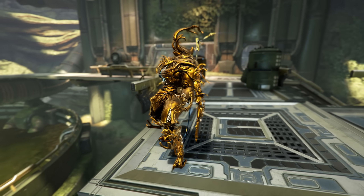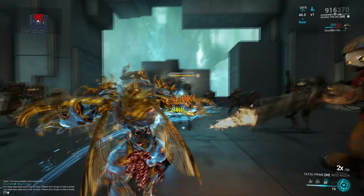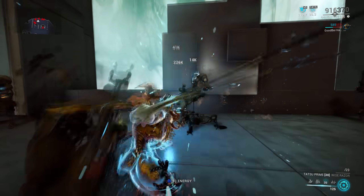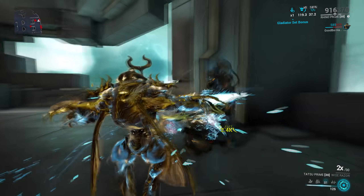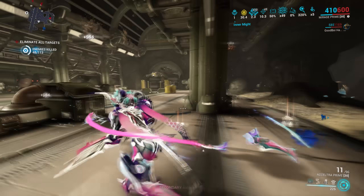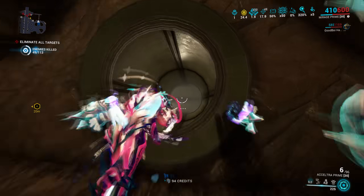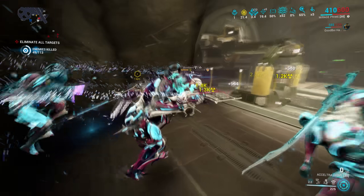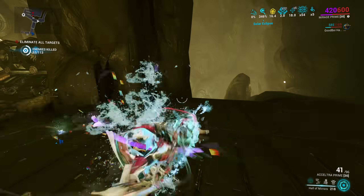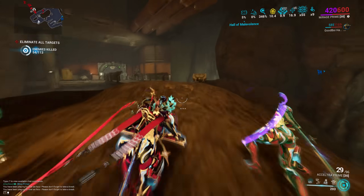One thing to note: exalted weapons are indeed weapons, so they are affected by Eclipse. Also, since Roar provides universal faction damage, it's really good for damage-over-time builds like Slash, Heat, Electricity, Gas, and Toxin, because it double dips in the damage calculation, whereas the damage bonus from Eclipse is only applied once. So don't just default to Eclipse whenever you want more damage. Think about it: do you want easy-to-upkeep weapon damage that fluctuates between amazing and not so amazing? Go for Eclipse. If you want reliable, lesser universal faction damage that works on everything, go for Roar instead.